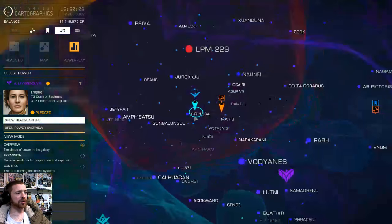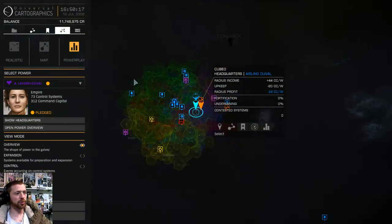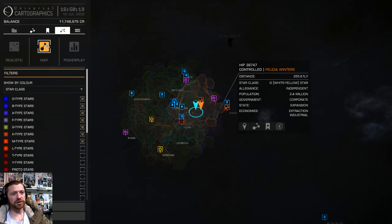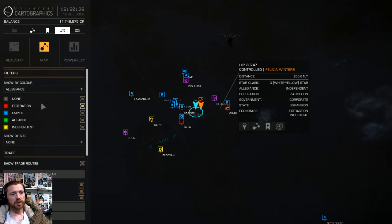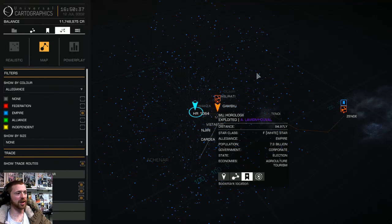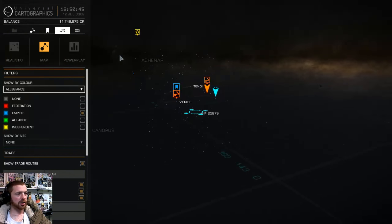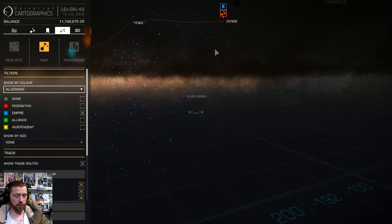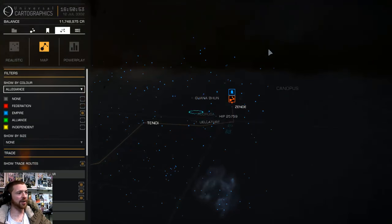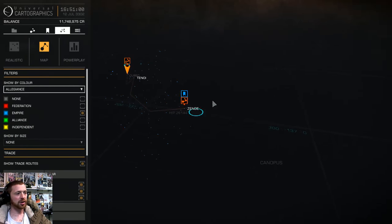Imagine that shape - it's a sphere really. I'm going to go into the map and change it to allegiance, then turn off everything except the faction you're with. I'm with Empire, so this helps for your standings. See all these blue stars - they're all Empire. We're going to go right to the edge of Empire. There's loads of them. What you want is one right on the edge of the black, because out there is exploration territory - these are the last ones with stations.